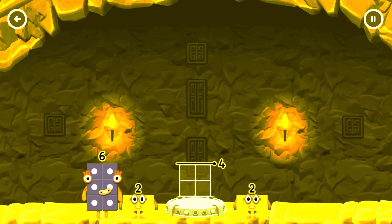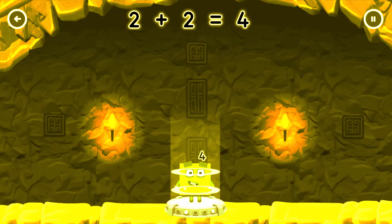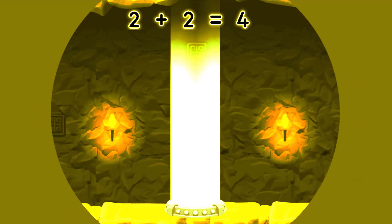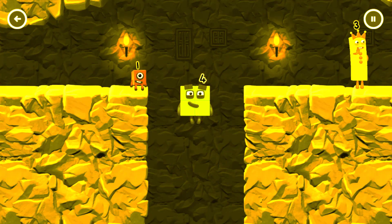Add number blocks to make 4. You got it! 2 plus 2 equals 4. 2 by 2 — Amazing!